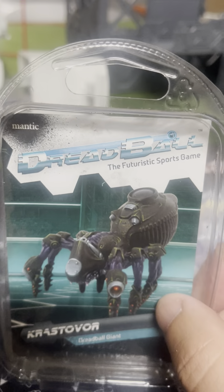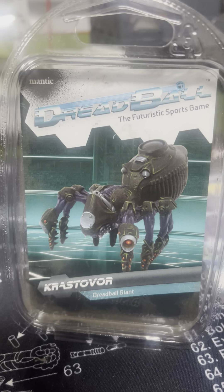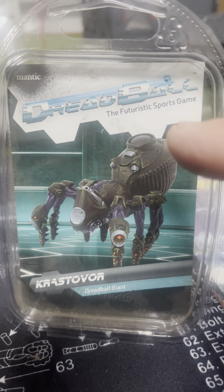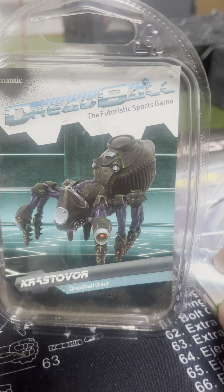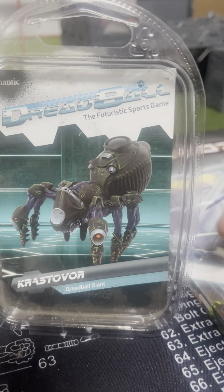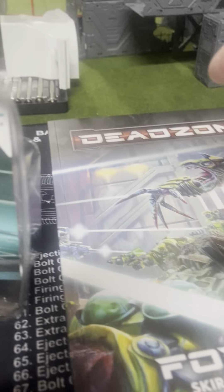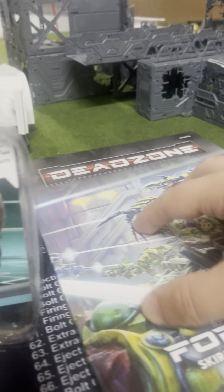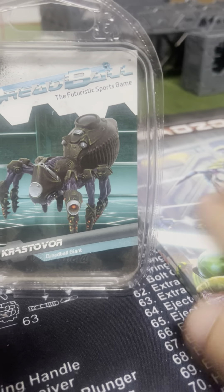When you buy the Star Saga main box set, you'll get basically everything that you need for a Maison Labs army. You don't get this guy. You don't get Doctor Gale, the Plague Victim Doctor, and you also don't get Subject 901. You don't get your Crastivores. And in the new third edition, they also have Cyborgs, and we haven't seen those models yet, but I'm kind of excited for those.